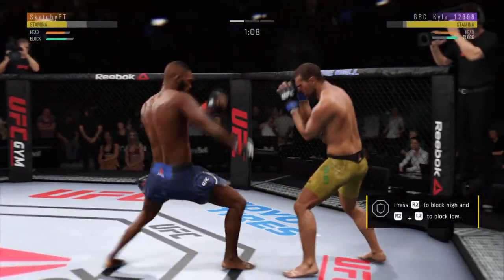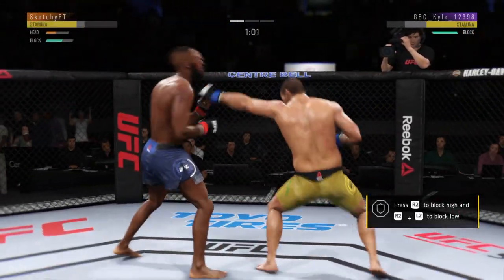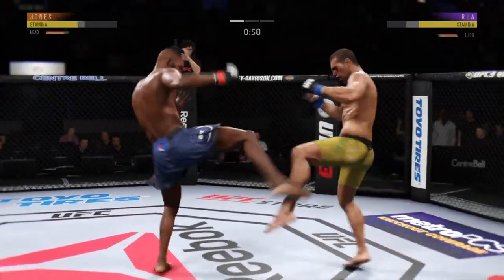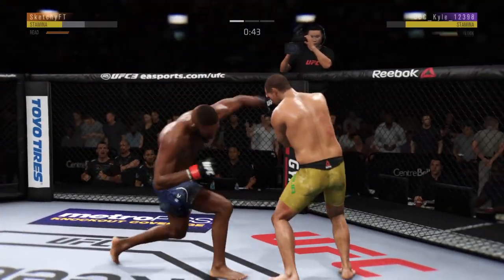That kick is blocked by Jones — Hua gets... whoa! Beautiful body shot there, too. He's got him hurt here. Vicious combinations as we're under a minute to go in what has been a competitive and action-packed first round.